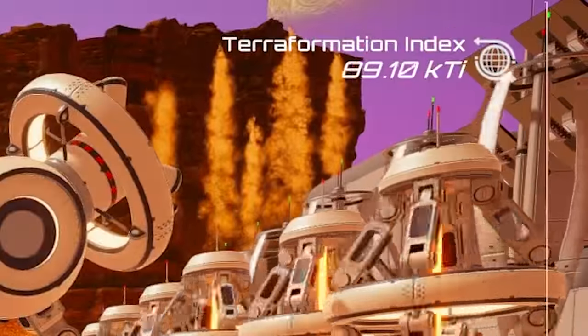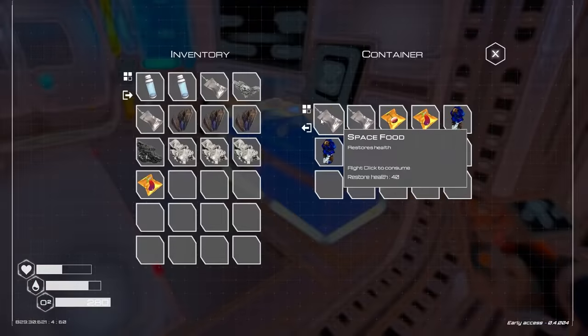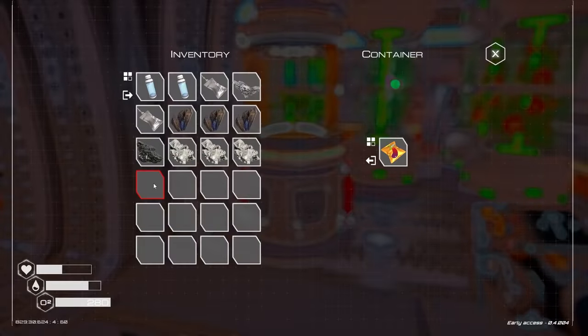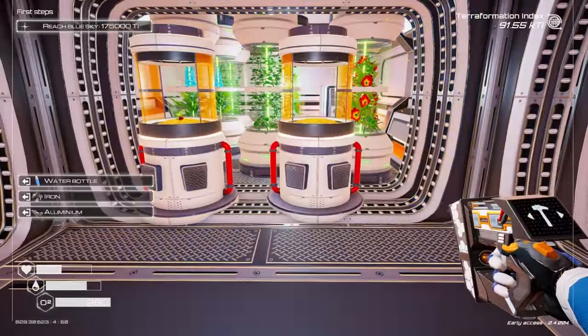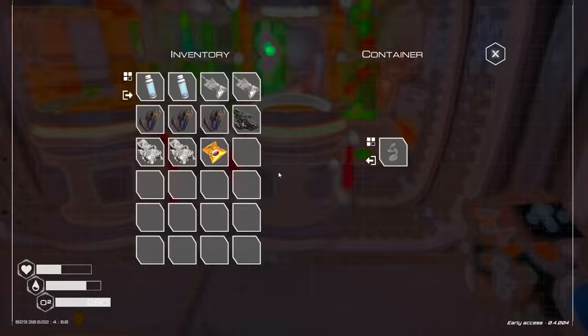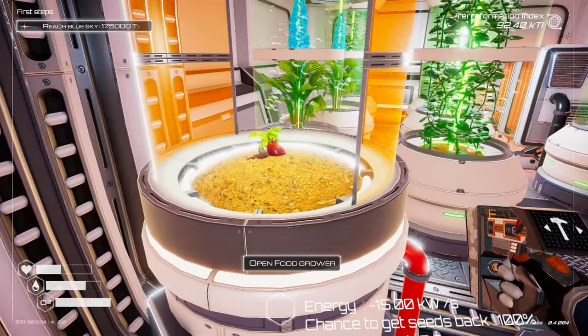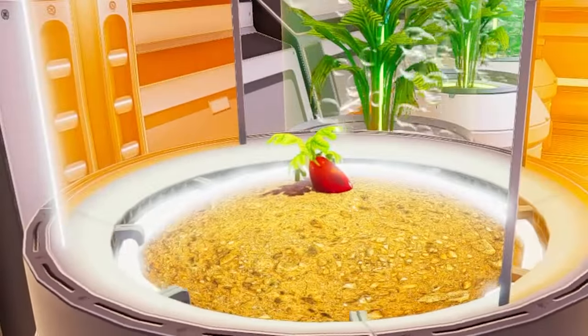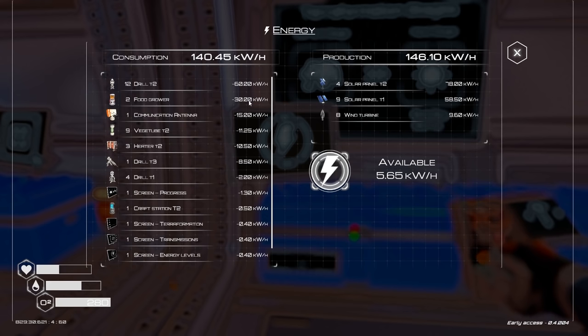Look at that terraformation index going up like crazy. I also want to start planting some eggplants — eggplant in the box, give me food! I want to build another one just because. What other seed do I have? Squash — that looks nothing like squash, but I can grow it. And eggplants — the reason they're called eggs is because they're white and look like eggs when growing. They don't grow out of the ground like a carrot. Those food growers take a lot of power too — three heaters take one third of the food grower power?